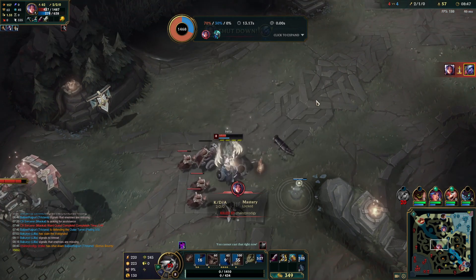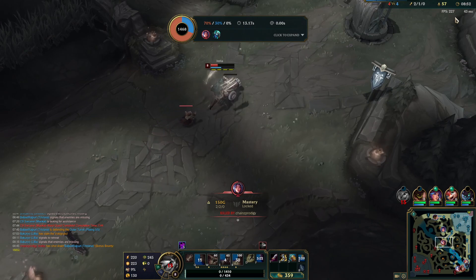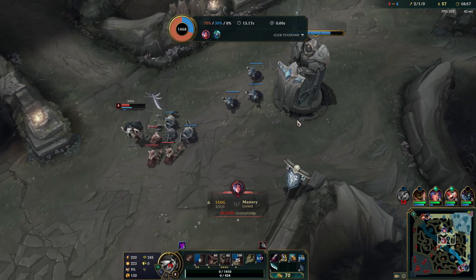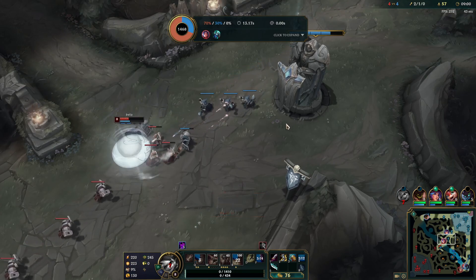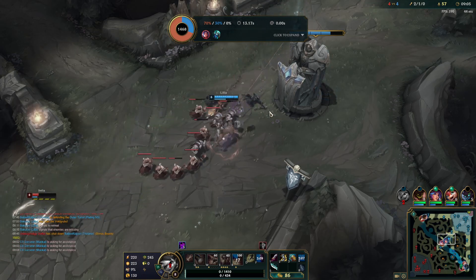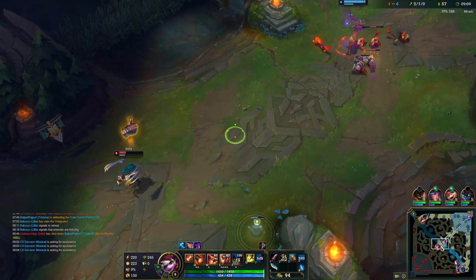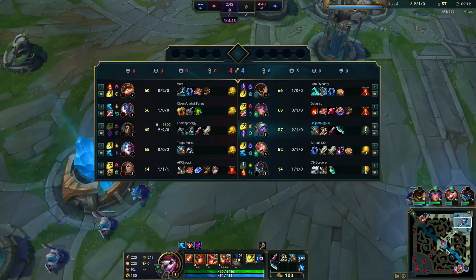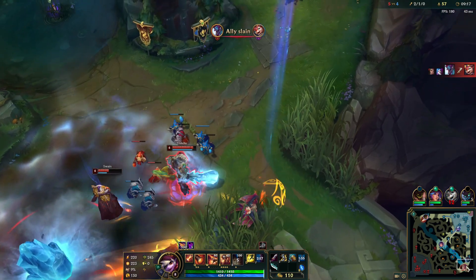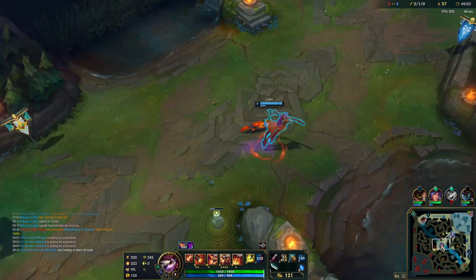I thought I was going to beat her — I should have W'd earlier. I could have gotten away too; I had flash and everything. I gave her a shutdown and I didn't get the cannon. That was a bad play by me. She had full stacks and I was trying to get the wave in. Lilia held the wave for me — not the end of the world. I'm not really sure how I was a shutdown there though.